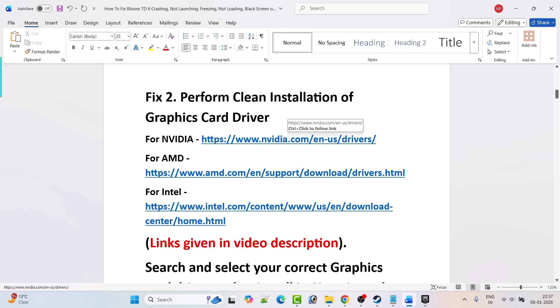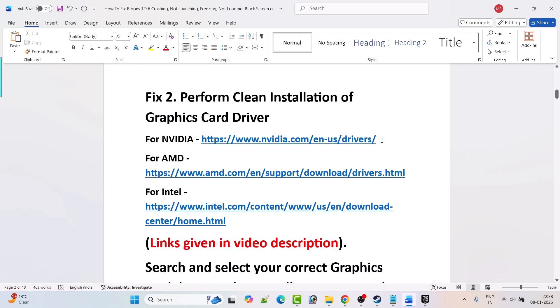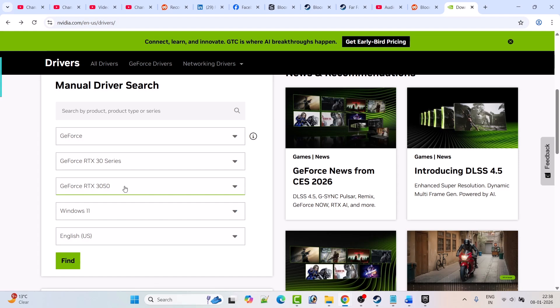If you have an AMD graphics card, go to the AMD website. If you have an Intel graphics card, go to the Intel website — links are given in the video description. Search and select your correct graphics card driver version and reinstall it. I'm showing the example with Nvidia: go to the Nvidia website, enter your graphics card version, and select your Windows operating system, then click Find.